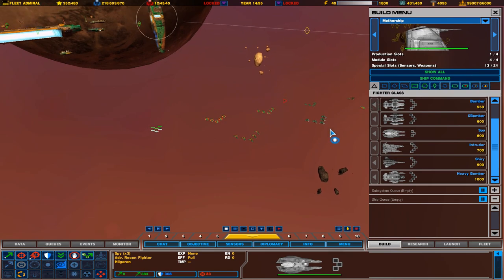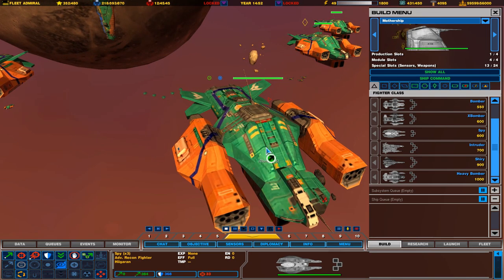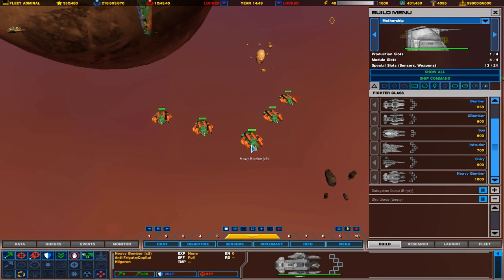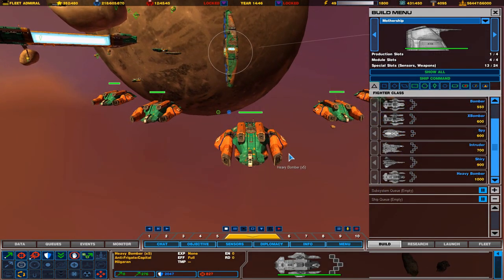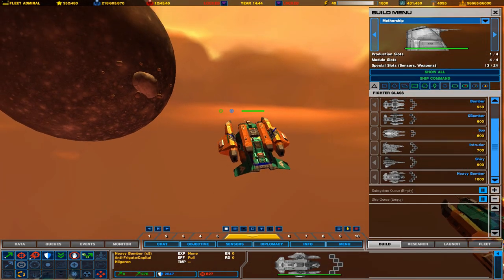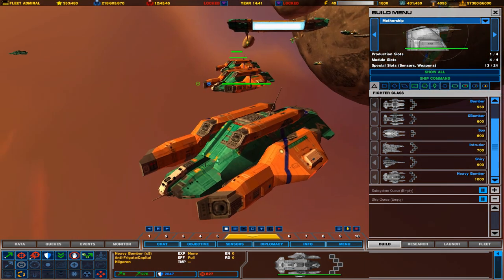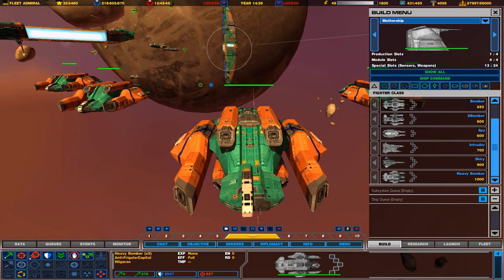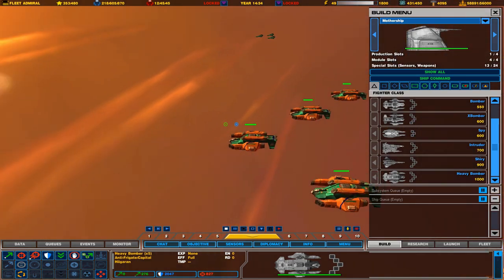And finally, the last one on our fighter list are the Heavy Bombers. The Heavy Bombers are the upgraded versions of the normal bombers — they're faster, have more armor, and more firepower than a normal bomber, but they do the same exact thing. They're really good at taking out capital ships, disabling their subsystems, and are just overall better than the regular bombers. They come with more plasma bomb launchers.